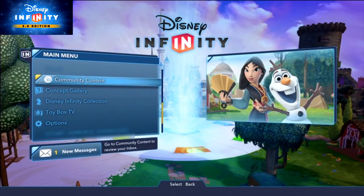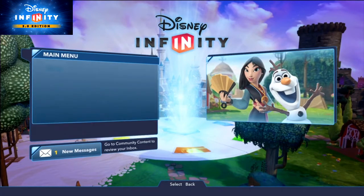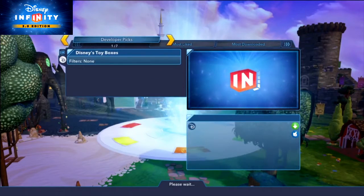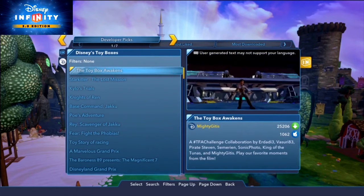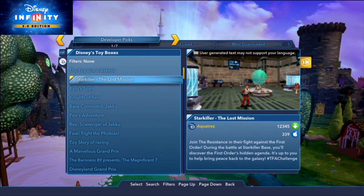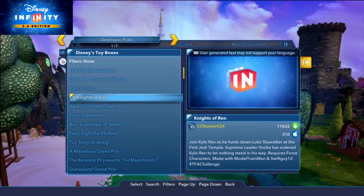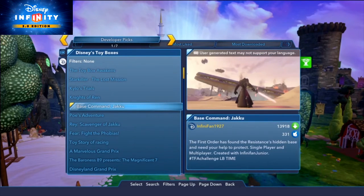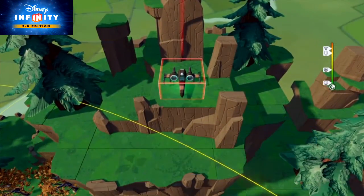For further inspiration, be sure to check out the awesome winners of the Force Awakens Challenge, found in community content, then Disney's Toy Boxes, then developer picks. And to unlock most of the Force Awakens toys, be sure to play through the playset and get golds in challenges and stars and missions. And here's a little tip: getting three stars in all the missions will net you Poe Dameron's super sweet X-Wing.